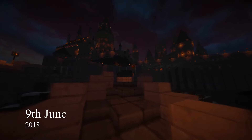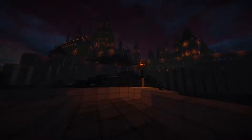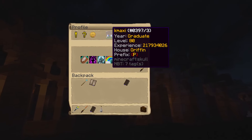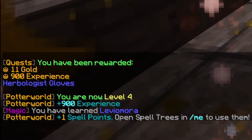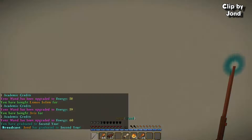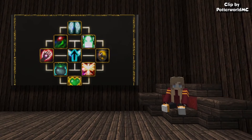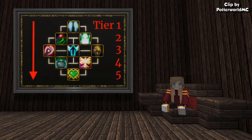On June 9th, 2018, a big update called the Exploration Update was released to Potterworld. This update contained a new leveling system with the ability to upgrade your player with talents. There were now 80 levels to reach, each awarding a new spell. This replaced the old system where you chose what spell to learn next, and once you learned all spells you moved to the next year. Now instead, you would advance to the next Hogwarts year every 10 levels. With the new talent system, you could assign points to different trees, unlocking buffs and new spells. At level 80 you had 9 skill points to assign, which was far from enough to upgrade everything, so you had to choose wisely.